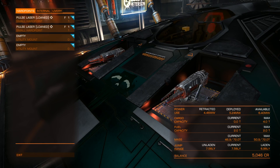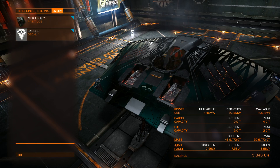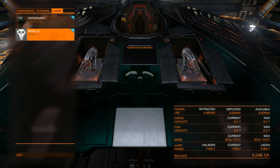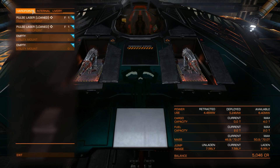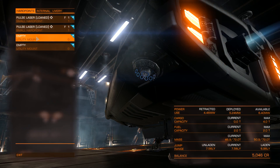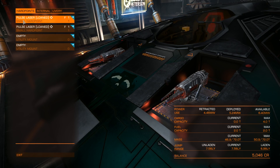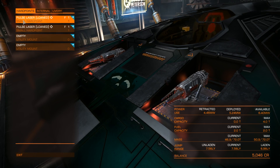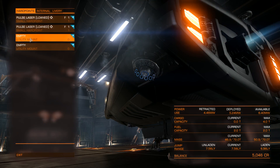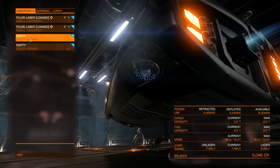You basically have hardpoints, internal systems, and your library. Library is your paint job or your decals — you can buy them at the Frontier Shop. The hardpoints are divided into hardpoints for weapons and utility hardpoints. Basically you have three types of hardpoints for weapons: small, medium, and large. The bigger the hardpoint, the bigger the weapon you can carry. Utility mounts are for external utilities like missiles or countermeasures.